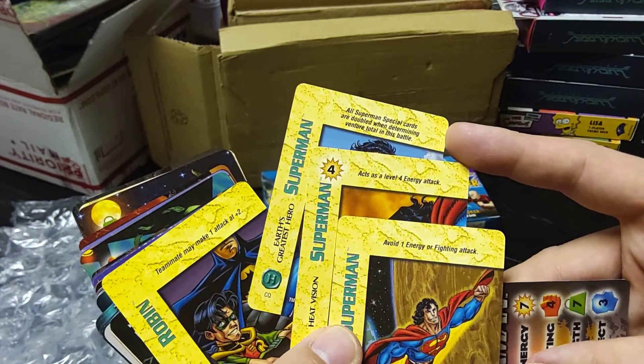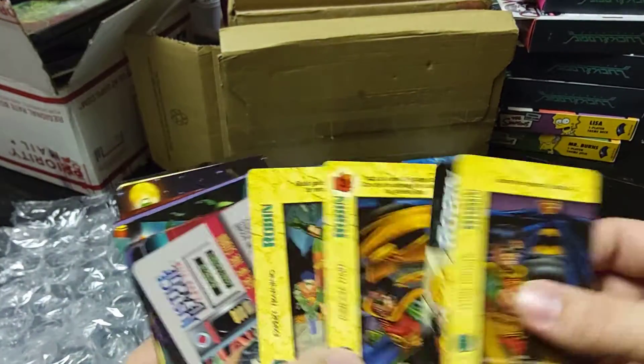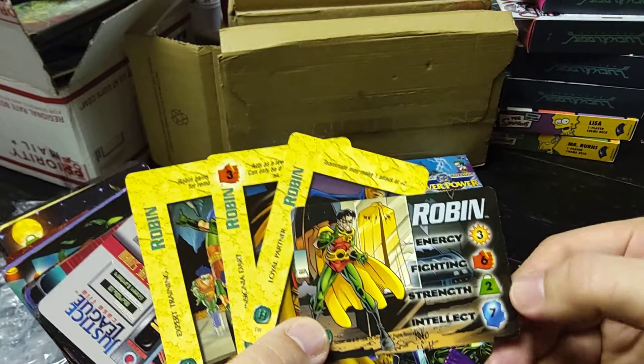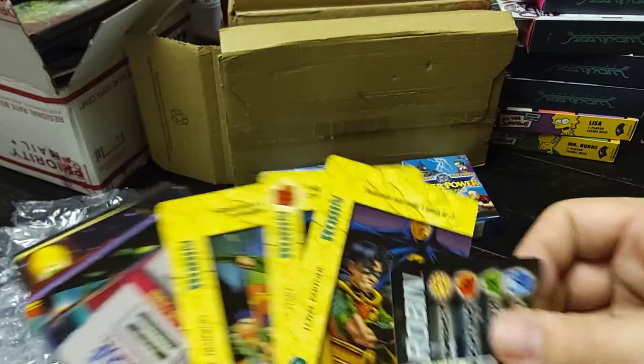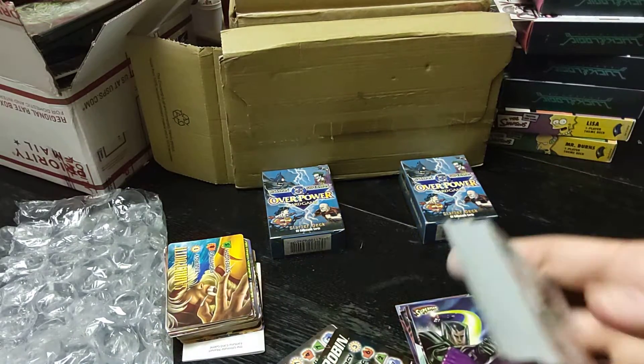You can see some of the average abilities. All special cards are doubled when determining venture total for this battle. We got Robin — very good intellect, good fighting, not great in the others. Specials are very varied, which is good. That's when they started really pushing more for teammates.